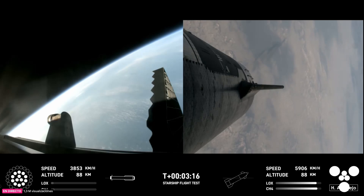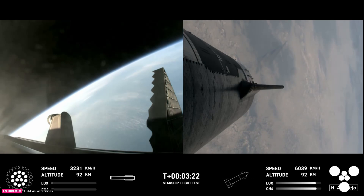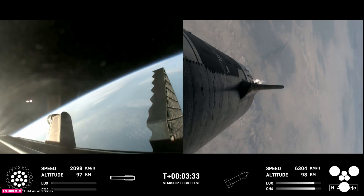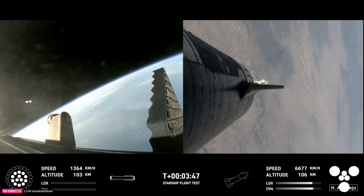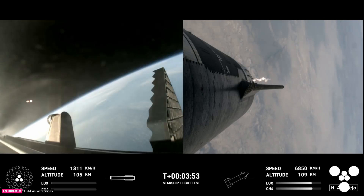We've got a booster on the way back to the Gulf, and a ship all the way to space. Ship chamber pressures are nominal. Ship power and telemetry nominal. The first stage is currently performing the boostback burn, expected to last a little over one minute. This propels the booster back toward the coast, taking it to a landing in the waters of the Gulf of Mexico. We were only using the 13 center engines from basically here on. Boostback burn shutdown — good confirmation there.